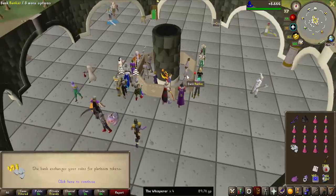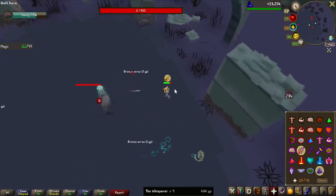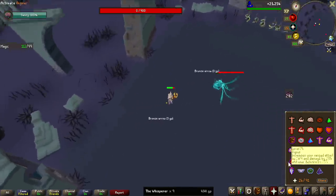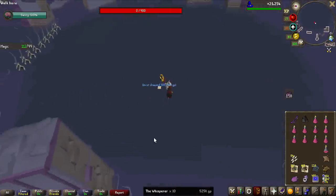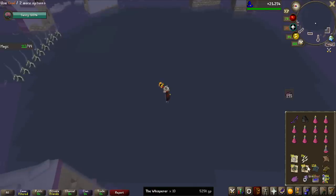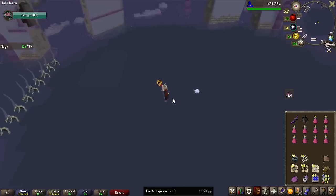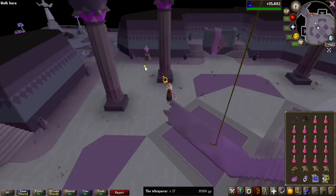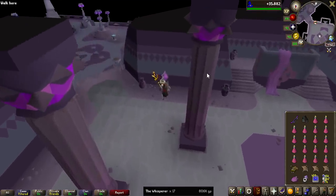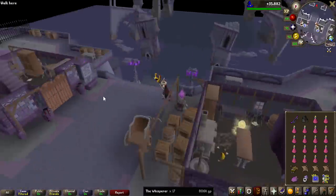Let's turn it into platinum tokens, chuck that into the bank, and keep track of the money earned. Last time I did the Whisperer, there was such a long respawn time — you had to wait like 12 seconds after defeating it. But that has actually been changed. Look how fast it respawns now, which has sped up the grind by quite a bit. And I am now finally using the teleport — look how fast that is, saving a lot of time.